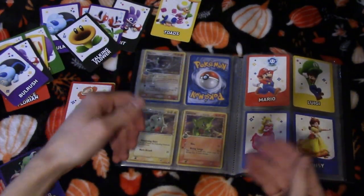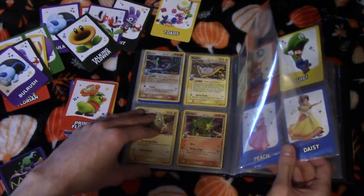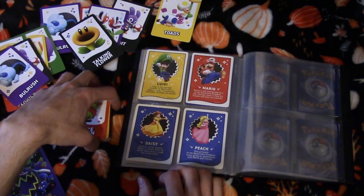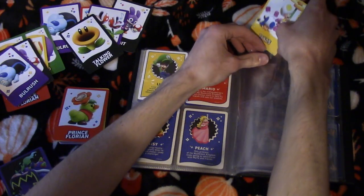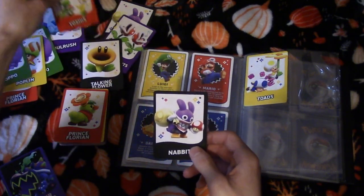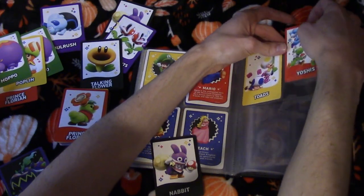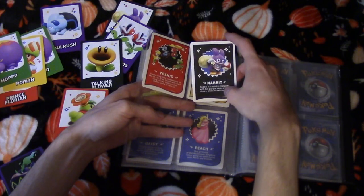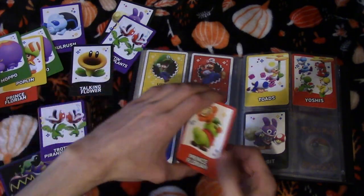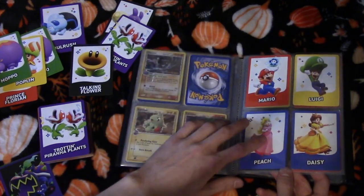Next page. We'll do the Toads first — Yoshis are also playable, and we got Nabbit too. Put Yoshi next to the Toads, and then Nabbit underneath them. Prince Florian — he travels with you — so there he goes. We got the playable characters, some more characters and stuff. The cards have sayings on the back so we won't put them face down.